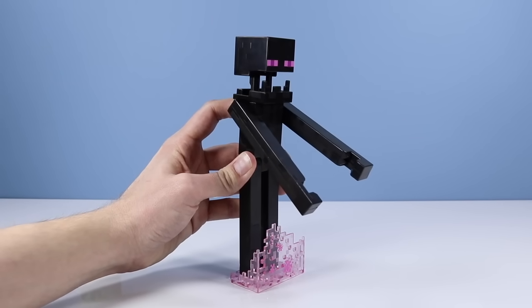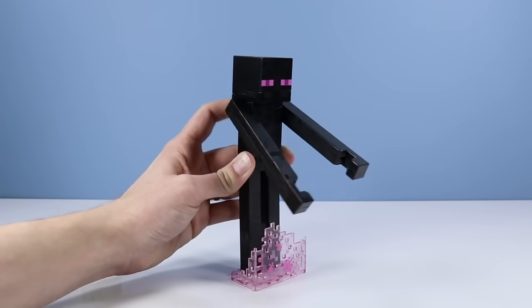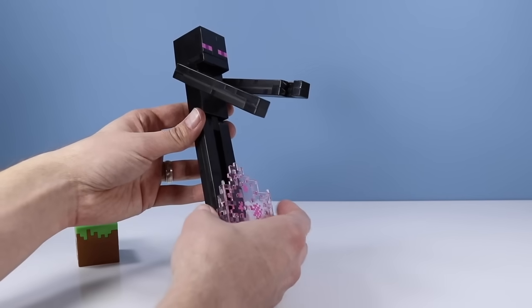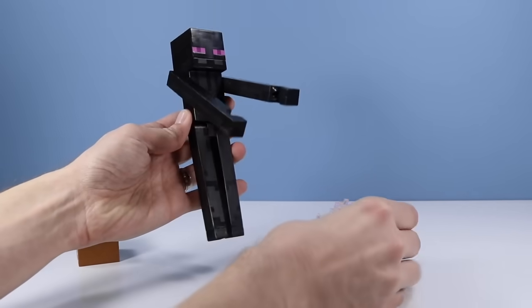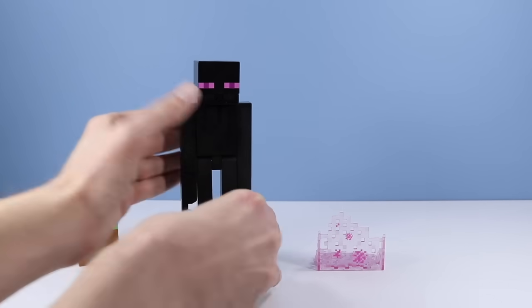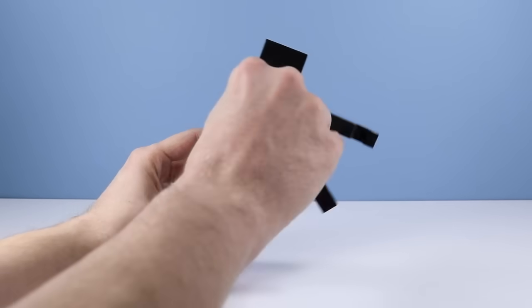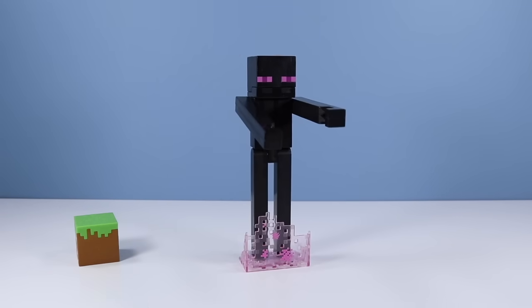This guy could practically have his own talk show — today's guests: Alex, a pink dyed sheep, and a creeper. A nice and needed accessory is the little teleportation glow stand. Without it, it's tricky to stand the Enderman, especially with arms sticking straight out. The stand gives him stability. Good thing they included that. The Enderman is totally worth it — probably one of your top three survival mode figures. Just hope you don't have a human hair attached to yours.